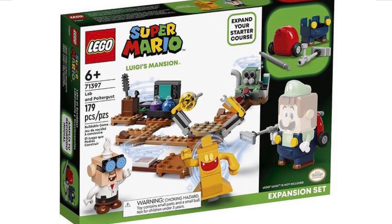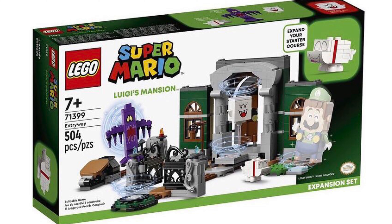First up we have set number 71397, the Lab and the Poltergust. This is recommended for ages 6 and over and includes 179 pieces. Next up we have set number 71399, the Entryway set. This includes 504 pieces and is recommended for ages 7 and over. I think this one's probably my favorite because I really like the entryway build — it looks really, really good.